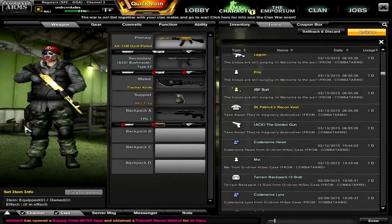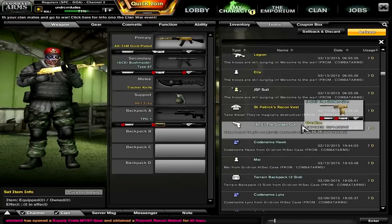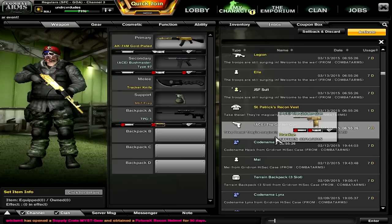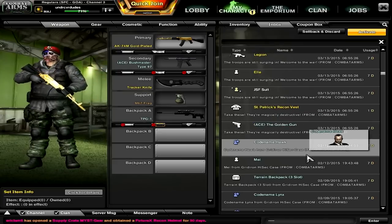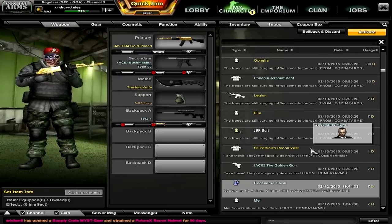Hey guys, this is Undercover Dudes, all the way from Down Under, and today I'm going to be opening the rewards from the Troop Surge event. Nexen wanted more people to go and play CA, so they just gave away a ton of free stuff, and I'm really, really happy for that because it gives me more stuff to go and play around with.